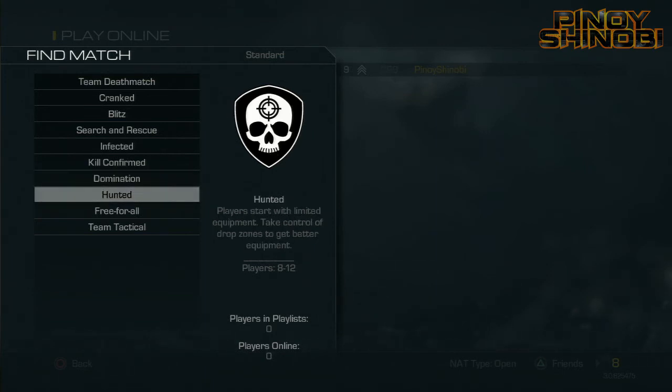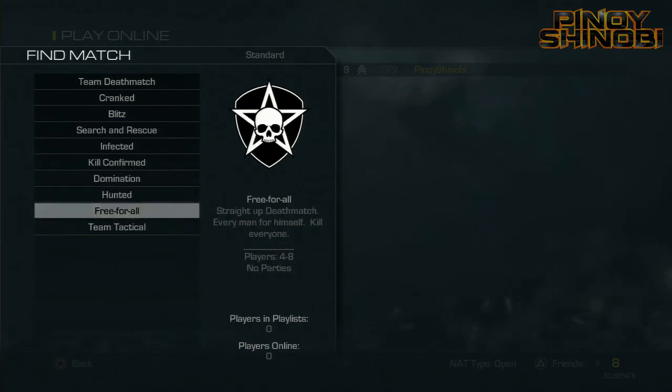Next one is a new one — Hunted. Players start with limited equipment. Take control of drop zones to get better equipment. So I guess this is a variation of the drop zone we saw in Modern Warfare 3. We'll see. And moving on — Free For All. Straight up deathmatch, every man for himself. Kill everyone. We know what this is. It's in every CoD.